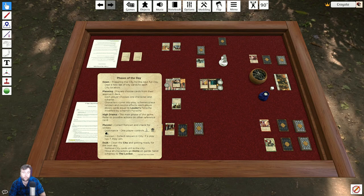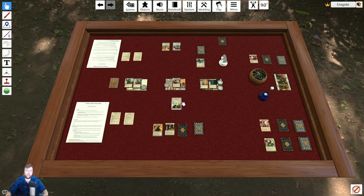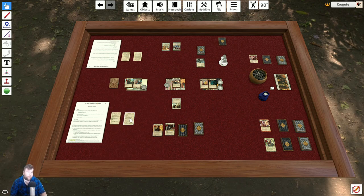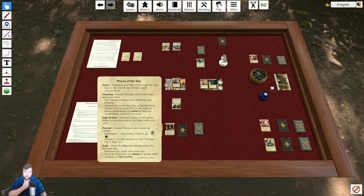So, the first phase is Dawn — just setting up the cards in the city and cleaning up. Then we Plan, populating the city and adding renown to locations. Now we go into the High Drama phase. In the High Drama phase, this is where the majority of the game is played. We take actions back and forth, and when we both pass, we go into the Plunder phase.